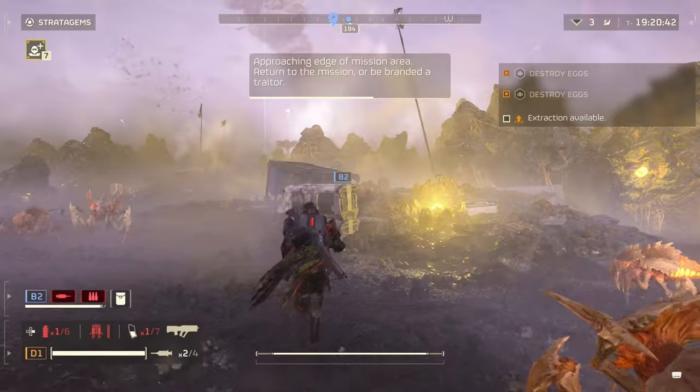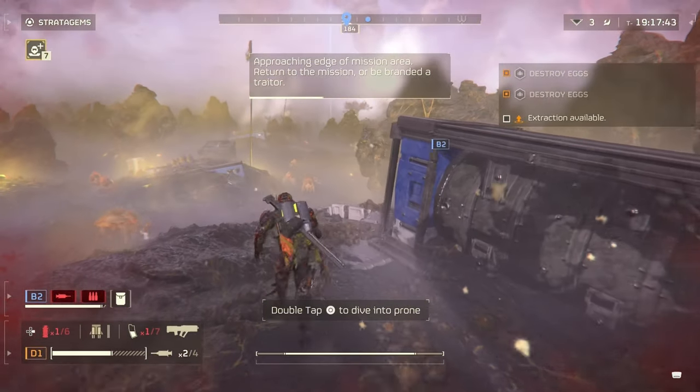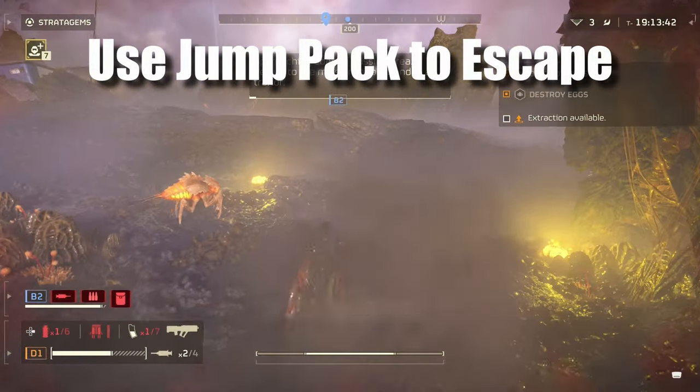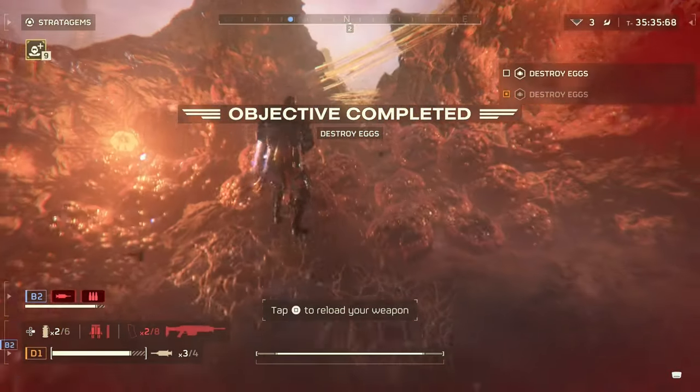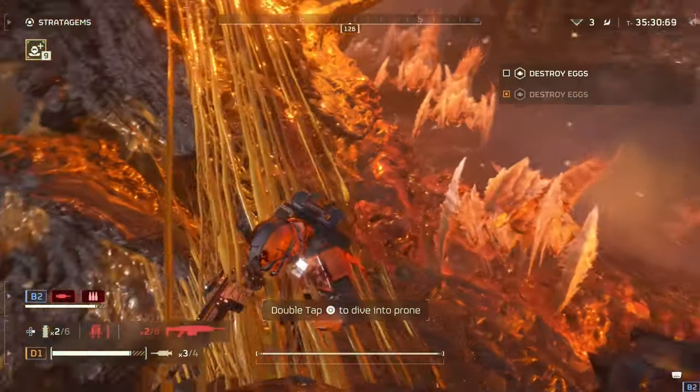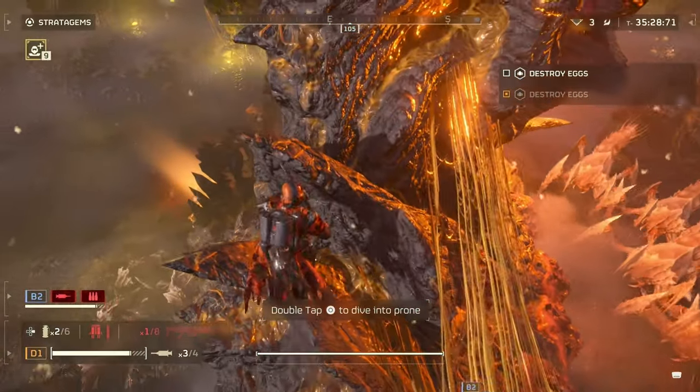Speaking of the jump pack, I really like this stratagem because it's great for getting out of hairy situations when you're surrounded. When there are a ton of enemies and they have me pegged, I use my jump to leap into safety or to higher ground so I can survive longer.